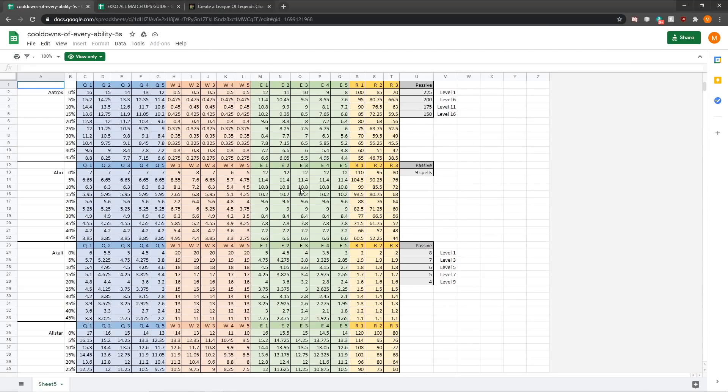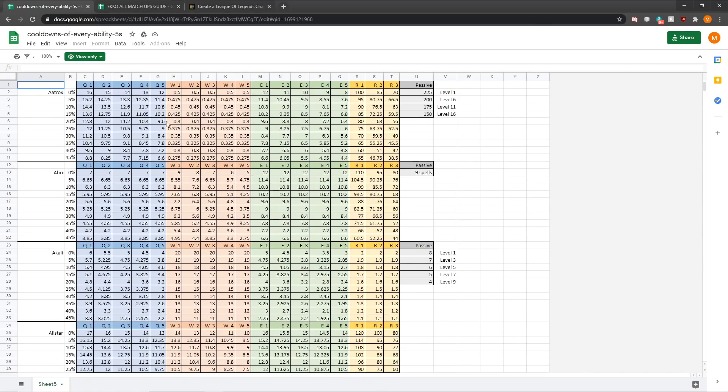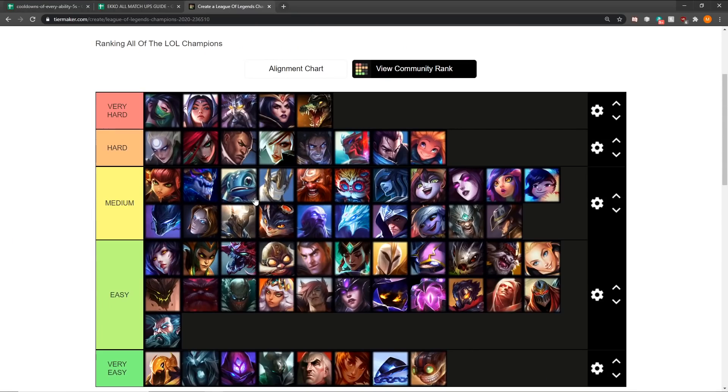I'll also share an Excel sheet of every champion's cooldowns based on CDR. This is Season 10 data but applies similarly this season with Ability Haste. For example, if you're versus Annie and want to know her Q cooldown at level 5 with 20% CDR — it's 3.2 seconds. It helps you win matchups if you get technical. I'll share both resources. Now let's quickly talk about Echo's matchup tiers.